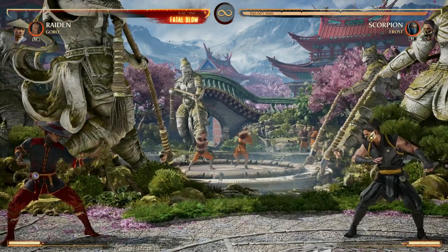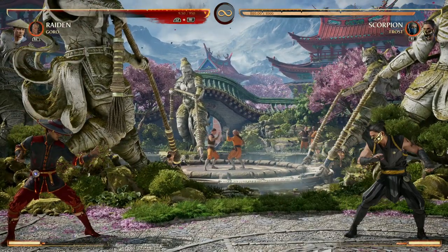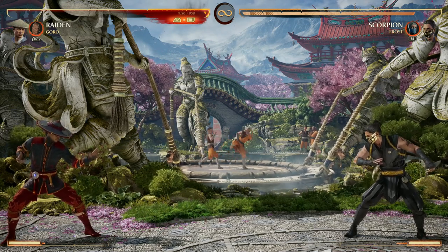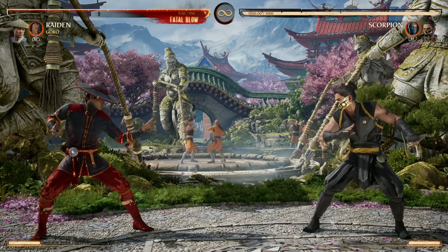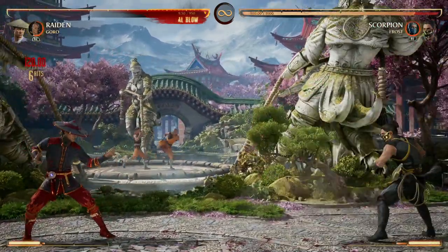So if your combo pushes your opponent further away than normal, you might want to use down cameo instead. Characters like Rain might place a trap at full screen and then use the up cameo version so the trap hits low at full screen, then Goro comes out and does Raise the Roof. Just keep track of where your opponent's going to be so you can use Raise the Roof most effectively.